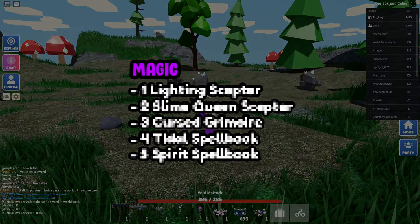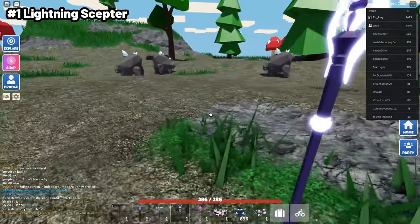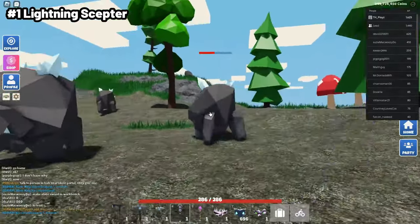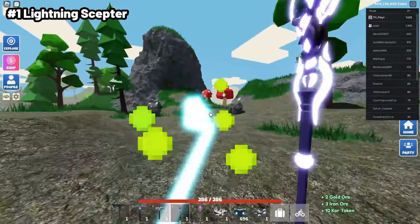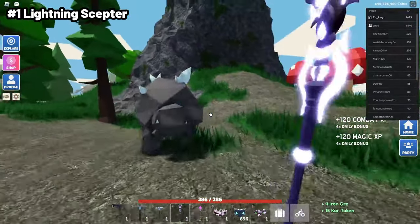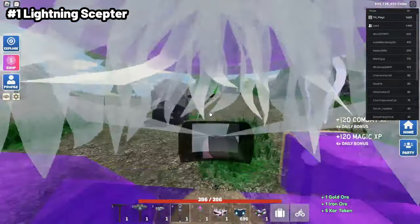The next category is Magic. The first one I've chosen is the Lightning Skepta. It does around 29 base damage, but it fires 3 ticks of it, so it's doing around 90 damage total, and it also does tick damage, which is insane. Since it does 90 damage plus tick damage, it's doing up to around 110 or maybe 120, which is really good for killing Buffalo Cores and most mobs. This is why I've chosen it as number 1 in Magic.